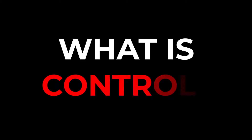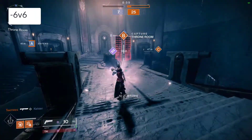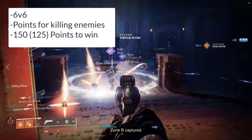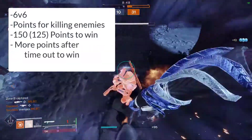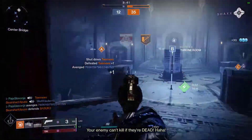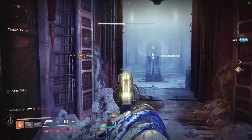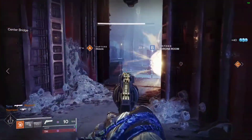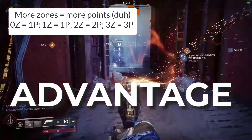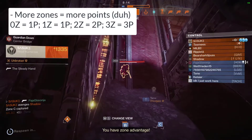What is Control? It's a 6v6 game mode where the main way you get points is by killing your opponents. Whoever gets 150 points first — 125 in Iron Banner — or whoever has more points when time runs out, wins. Zones in Control — there are three of them — manipulate how many points you get per kill. Without any zones, or with one zone, you get one point per kill. Two zones, which we call advantage, gives you two points per kill. Having a power play — known as a hunt in Iron Banner — gives you three points per kill.